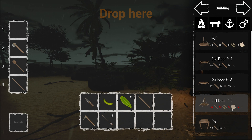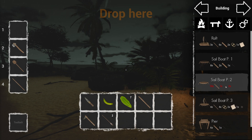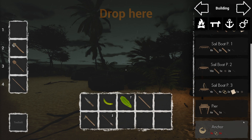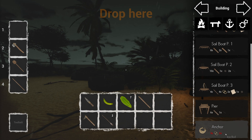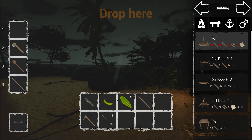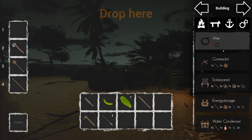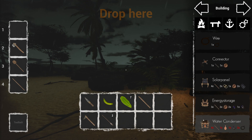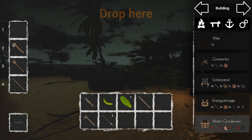Iron blue - I knew there was a catch in it. Iron nails - we can't have that boat, I thought it'd be too easy. An anchor, an iron rod - where do we get the iron from? I suppose it all comes in good time. Wire, the connector, the connector solar panel, energy storage, solar cell - yeah we need to do some more searching. Water condenser needs a clay pot.